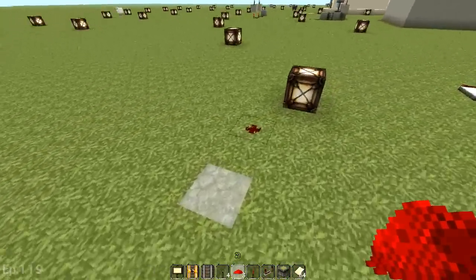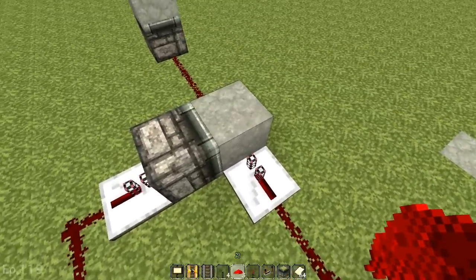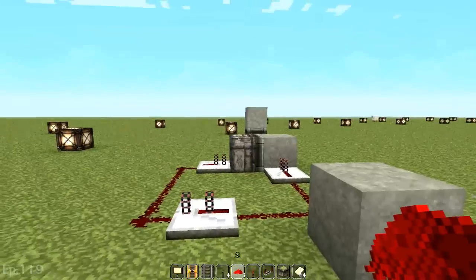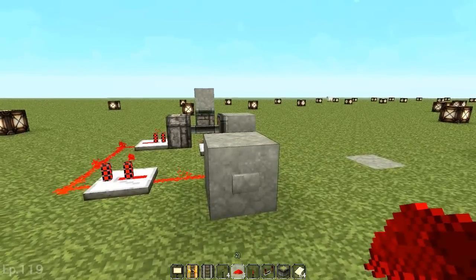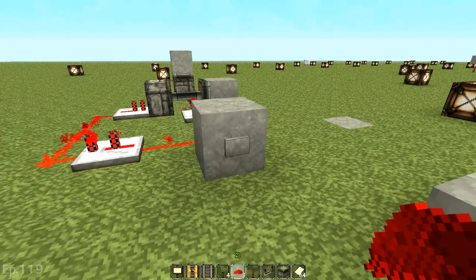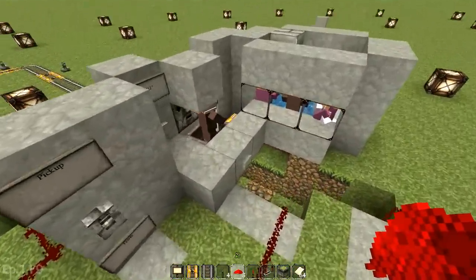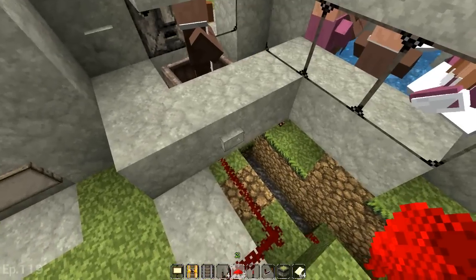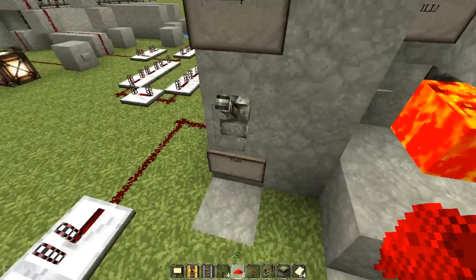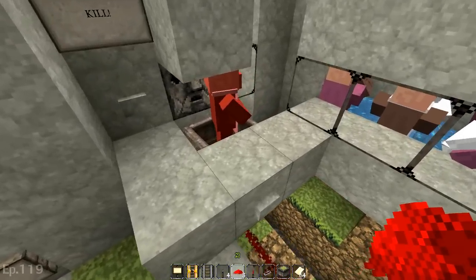I looked up a couple of pulse shortener designs online and couldn't find any I liked, so I built this one. The pulse comes down into this block, and the signal is carried over to a piston. This piston stays on longer than that one, and when the piston engages it moves this block, which cuts off power to the other piston — shortening the pulse. I built the same type on this side and played with the timing. Repeater locks are finding a lot of use — they're really quite cool.